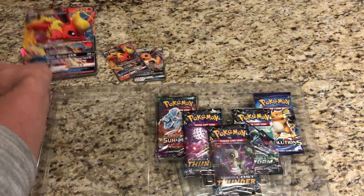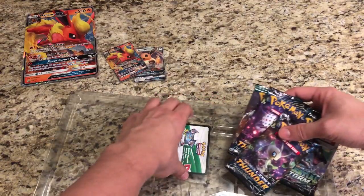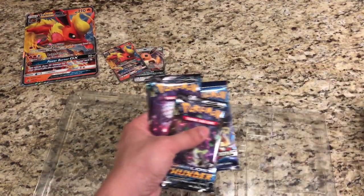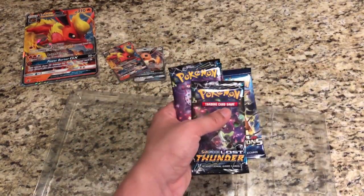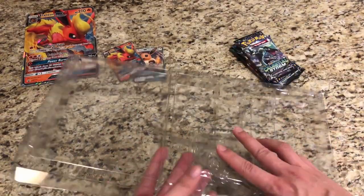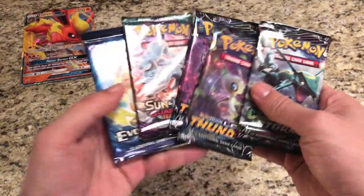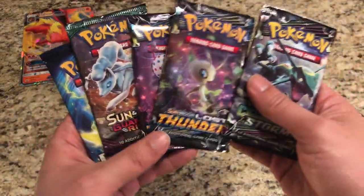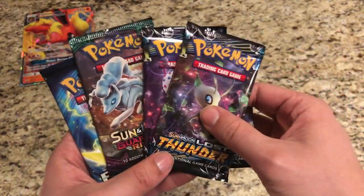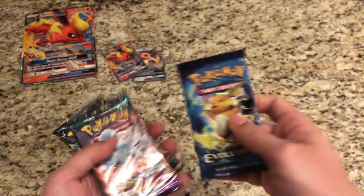We'll give you guys a look at the Jumbo card. We've got our packs right here — going to be keeping the code card. One pack flew off the screen; it is Celestial Storm. Let's get right into our packs. We've got Evolutions, Guardians Rising, Lost Thunder, and Celestial Storm. Now this is the way to do it Pokemon — don't give me no Crimson Invasion.